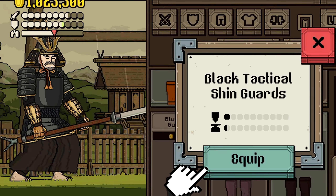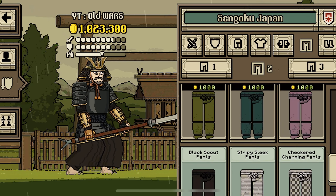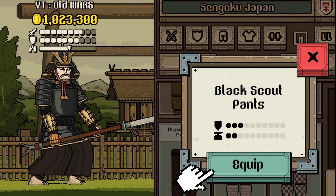Legs time. Black Tactical Shin Garbs, equip. And as always, Black Scout Pants, equip.